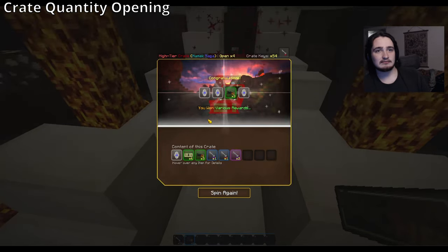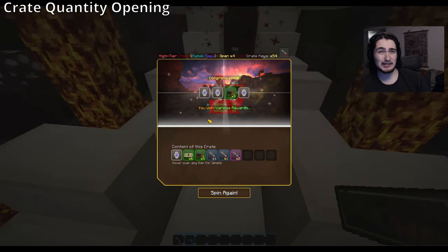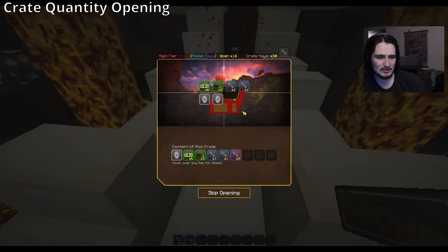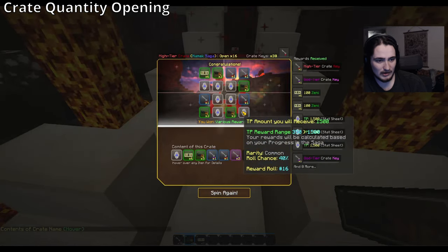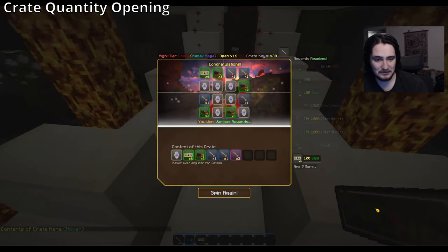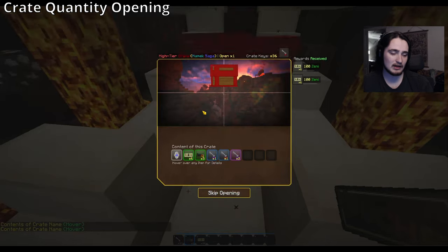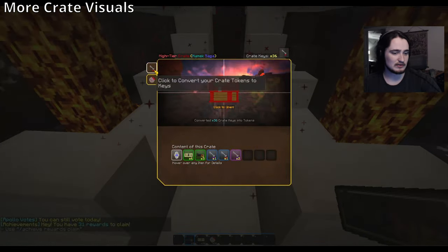This multi-spin feature was suggested by Cat — a simplified version of her more complex idea, added as one of the last things to crates. Opening 16 items does a cute little animation and rapid-fires through everything, then says 'and 8 more' if it can't fit them all on the list. There are also different opening animations: a spin-up, come-down animation and others. Crates no longer drop tokens — they drop keys directly — but you can still convert them back to tokens in the menu.